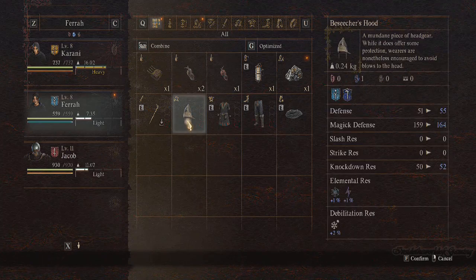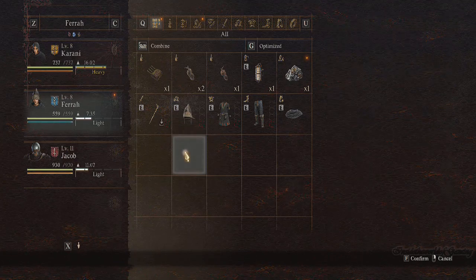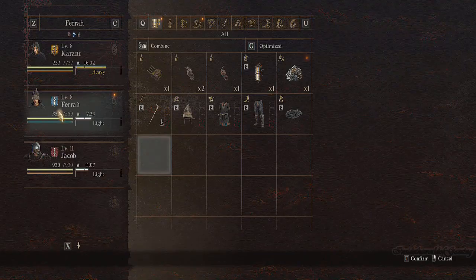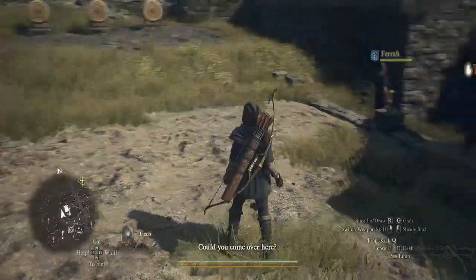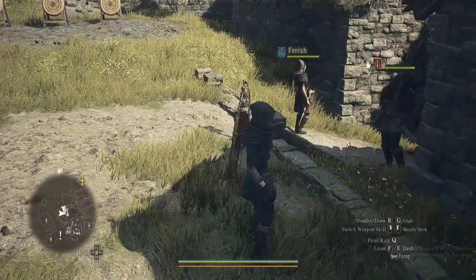Click F for confirm — just look for whatever key says confirm on your setup — and then select Equip. You can see she is now wearing it, like a hoodie. So that's how you equip an item on your pawn.